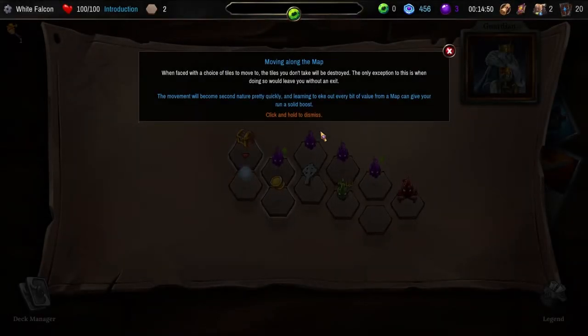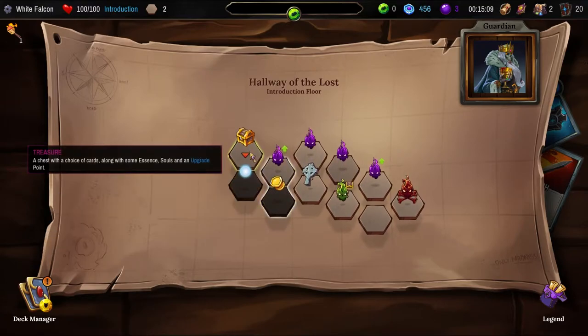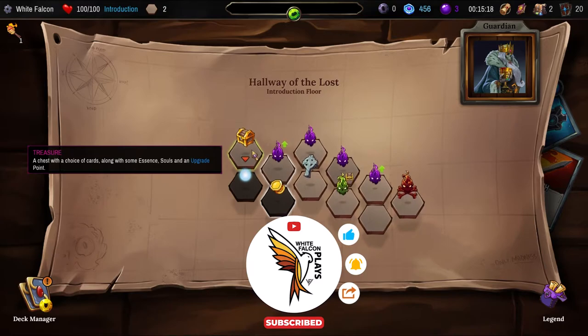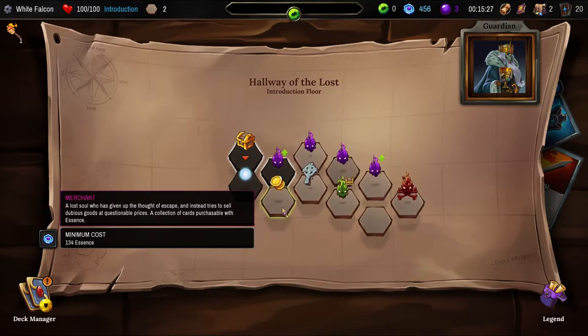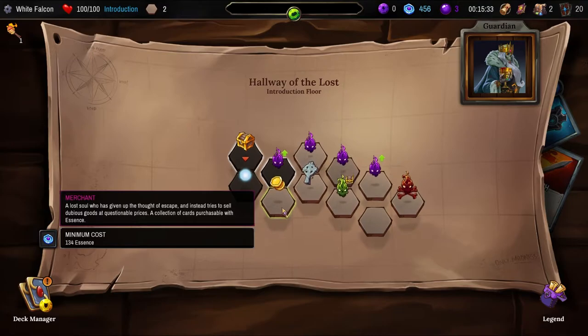Moving along the map. When faced with a choice of tiles to move to, the tiles you do not take will be destroyed. The only exception is when doing so would leave you without an exit. The move will become second nature pretty quick — learning to eke out every bit of value from the map can give your run a solid boost. Oh wait — we can go up here and then down. A chest with a choice of cards, along with some essence, souls, and an upgrade point. Merchant — a lost soul who is given the thought of escape and instead tries to sell dubious goods at questionable prices. Minimum cost 100.